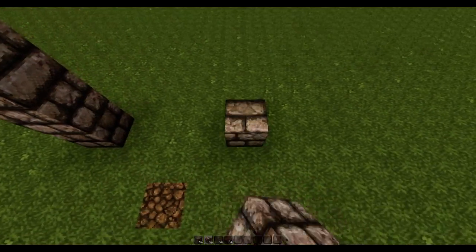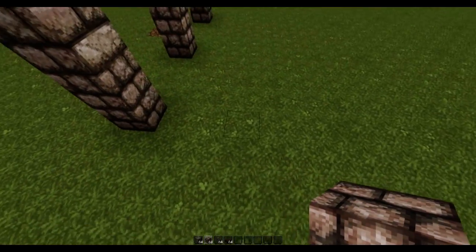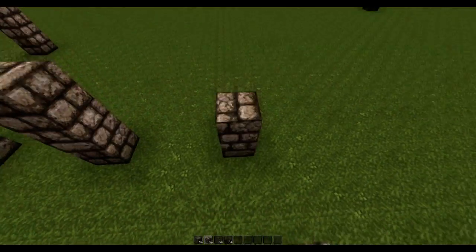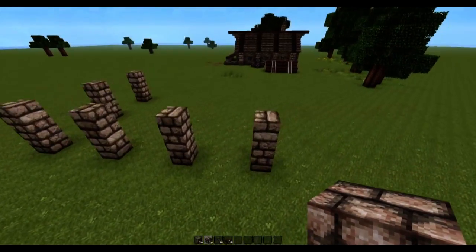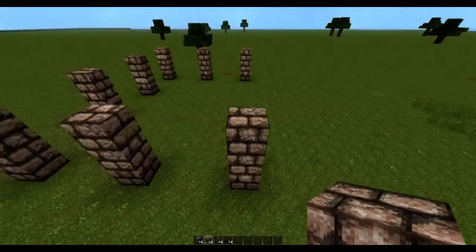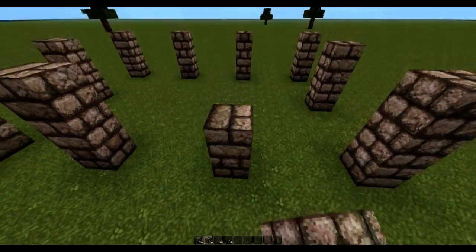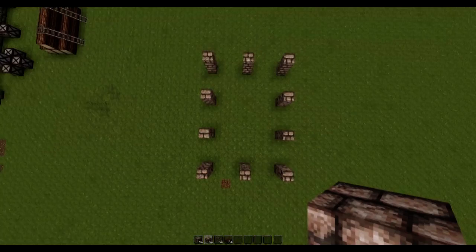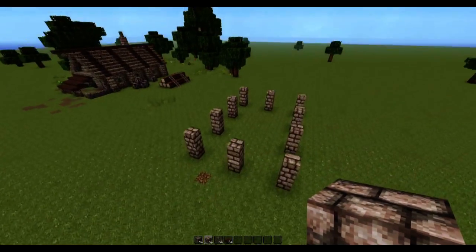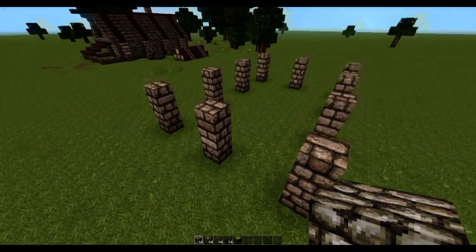We are gonna place a three-block pillar, followed by a three-block gap, another three-block gap, and a pillar, then the same on the right-hand side except we're gonna have an extra gap. Then copy the front side to get a perfect rectangle made up of three-block gaps and three-block-high pillars.